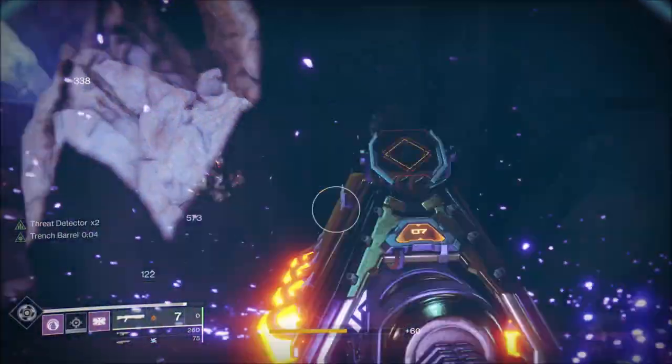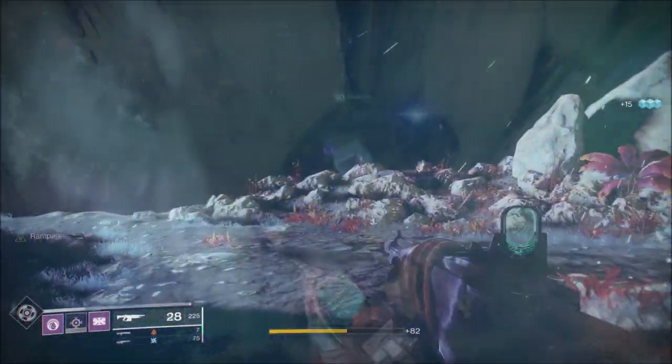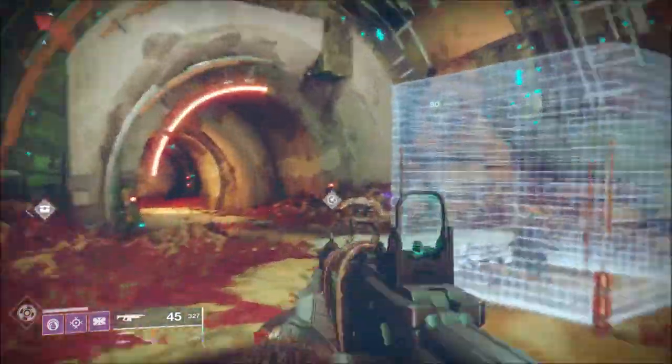Alternatively, you could go to Artifacts Edge — there's usually between one and two minotaurs on the platform on the left as you jump down. You've also got the lost sector, which has a minotaur boss at the end.